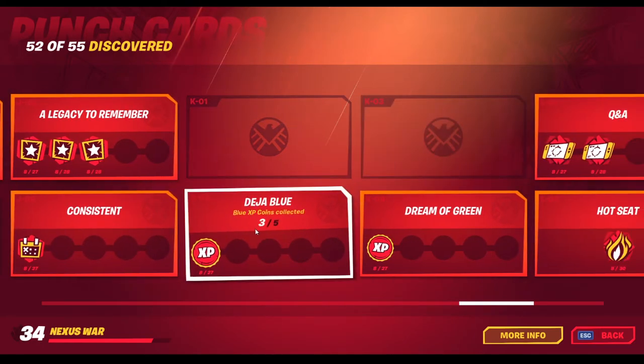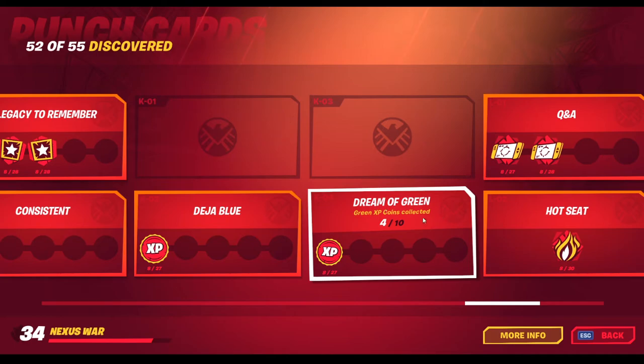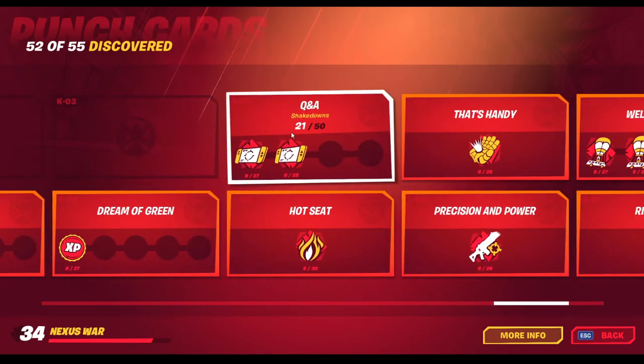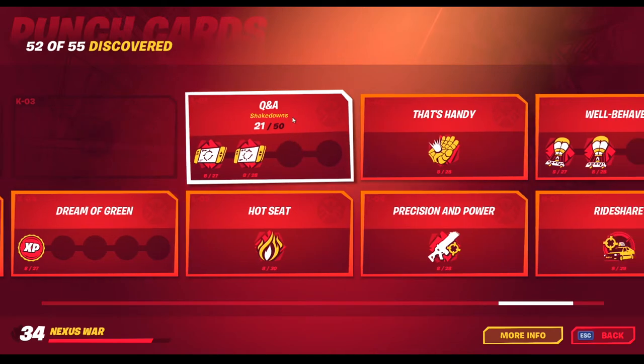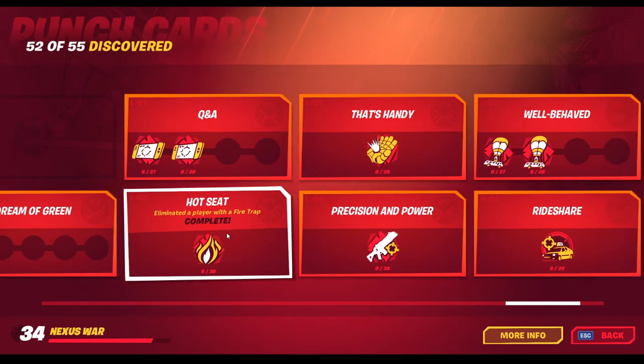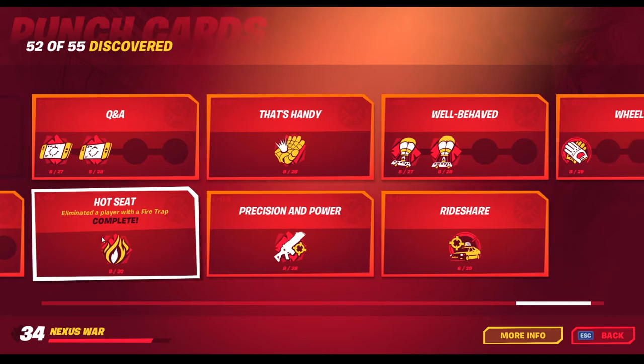Legacies earned during Season 4 — you can get these at random. Consistency — week challenges completed, so this is the first week challenge. Purple coins and blue coins — there will be a guide on my channel if you want to watch it. There's also a guide for the green coins. For the gold coins: Q&As or shakedowns — you have to shakedown enemies. Hot Seed — this one took a while. Eliminate a player with a fire trap; I just had to place a lot of fire traps everywhere and some people just walked into them.